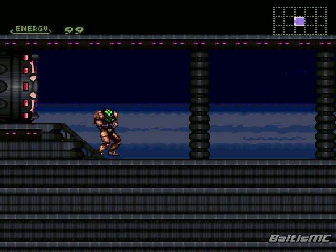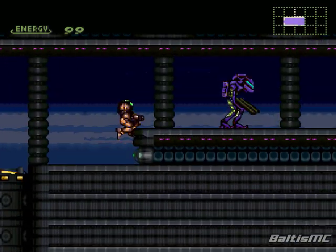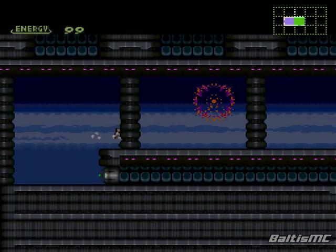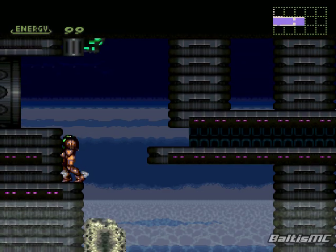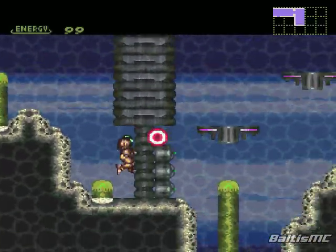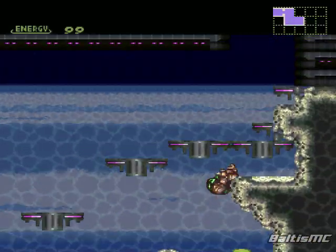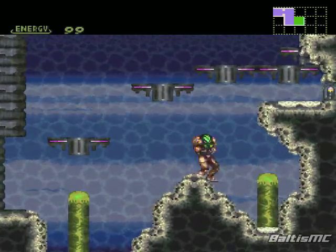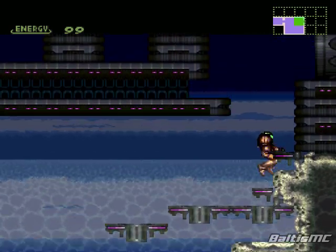Look at these space pirates too. We actually can't go back that way — we need missiles; that's the first thing we're going to get. These space pirates look pretty cool, they look like robots with gun arms. We're going to have to jump through the water here, because we don't have the morph ball to get through that morph ball tunnel up there. Down here there is a missile tank hidden — we'll get that later on. For now, we'll just climb out of this water.